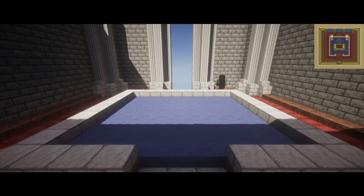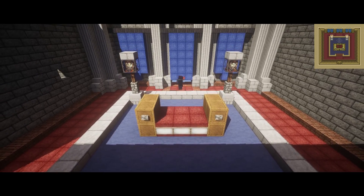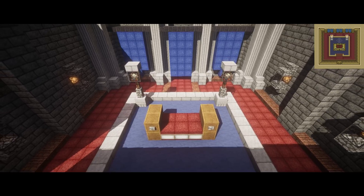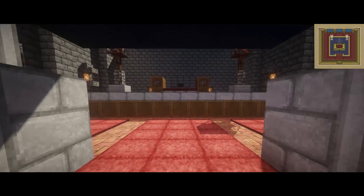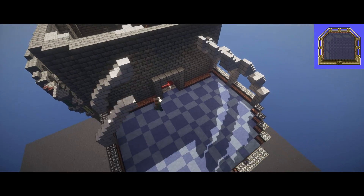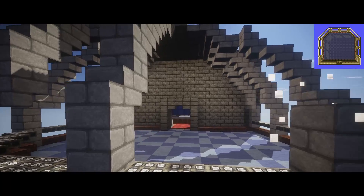Up until now, my building style has been very reminiscent of the rest of Hyrule Castle that you've seen built in other episodes. But now, as we go out onto the balcony where the boss fight takes place, I wanted to give a spider-like appearance to the roof and the supporting structure, since I think that fits Aghanim's character quite well.